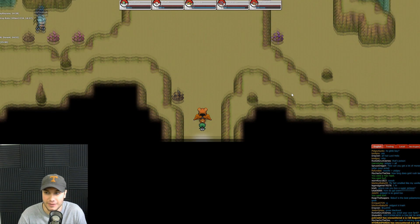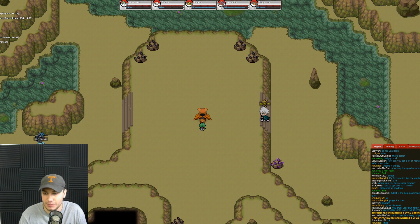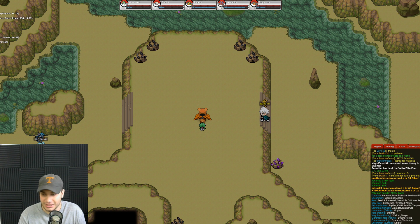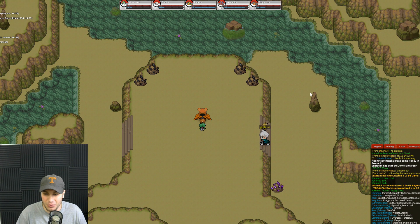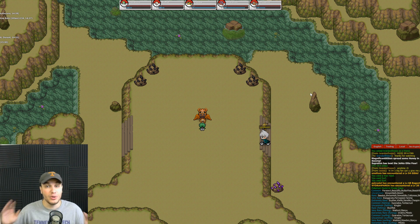You cannot get into this cave unless you have the Mossy Key — it won't let you in. Make sure you have it before wasting your time coming out here. Once inside, you're in the Mossy Cave. A lot of Pokémon spawn here. The commons are Parasect, Beautifly, Butterfree, and Beedrill. Uncommons are Weepinbell and Gloom. Rares include Shroomish, Sewaddle, Cottonee, and Skiddo. VRs are Exeggutor, Ferroseed, and Yanma. ERs are Scyther, Klefki, Sandile, and Chespin.